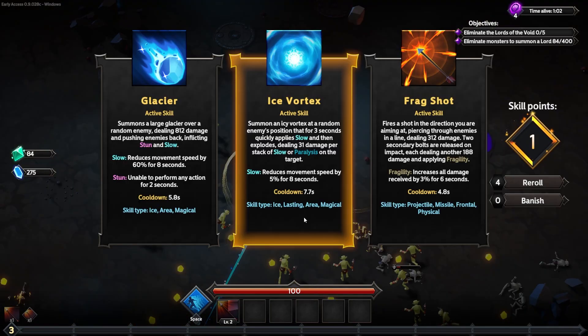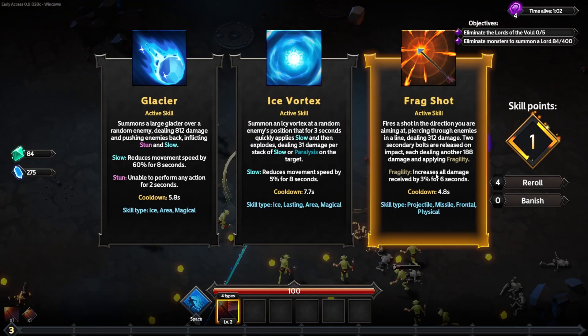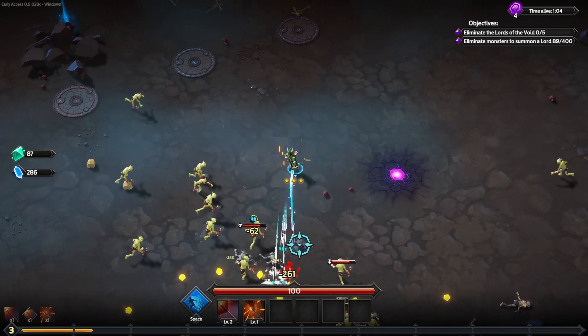Another level up already. The frag shot fires a shot in the direction I'm facing, which pierces through enemies in a line dealing 312 damage. Then it breaks into two secondary bolts dealing another 188 damage and applying fragility — an effect that increases all damage received by enemies by 3% for six seconds. That will be our second skill.